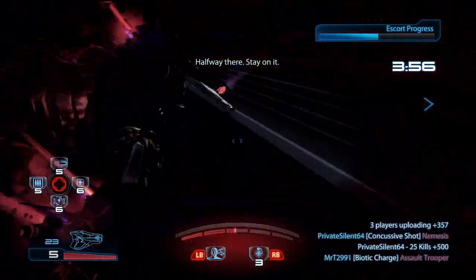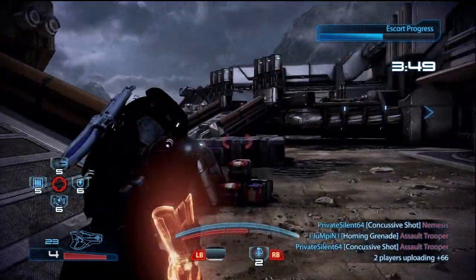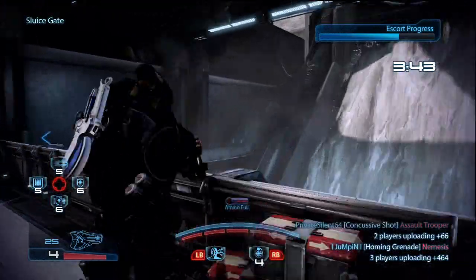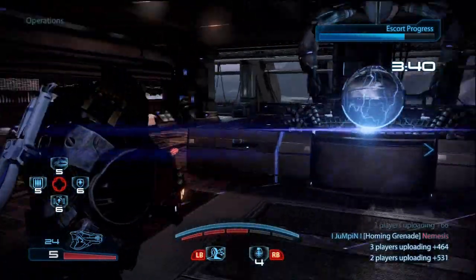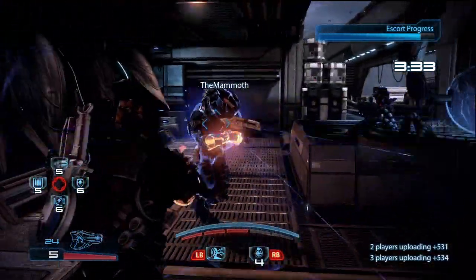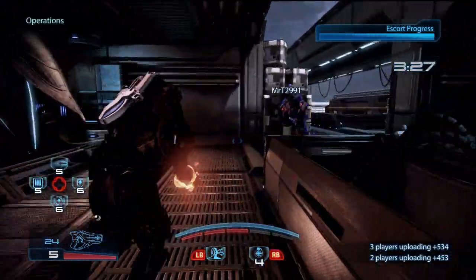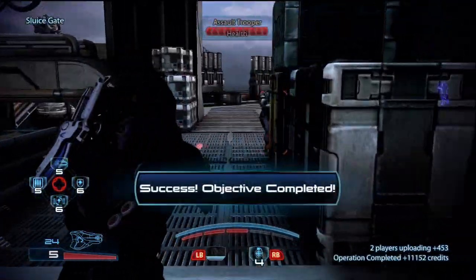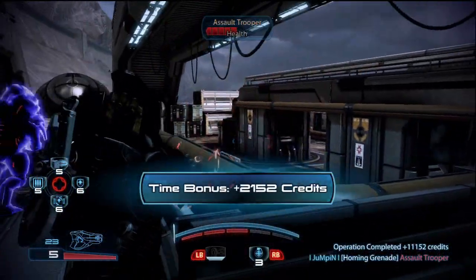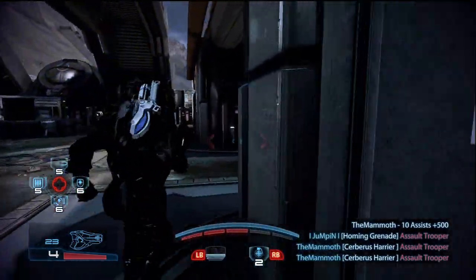The problem is that when you use ammo to set up an explosion, the way explosions work is that they go off the combined evolution level of the two powers. So if it's a Tech Burst using Energy Drain maxed out and Overload maxed out, you're going to have the maximum strongest Tech Burst you can get. But if you're using disruptor ammo — which only goes up to level four — and Overload at level six to detonate it, it's going to combine to ten total compared to twelve total from two actual maxed powers. So that's a problem.